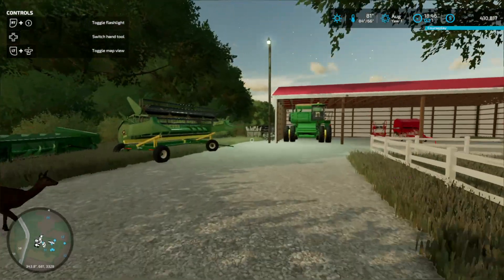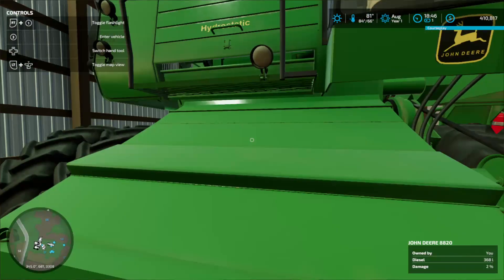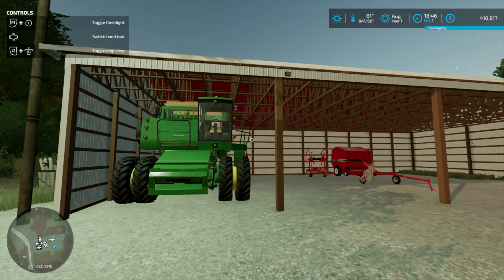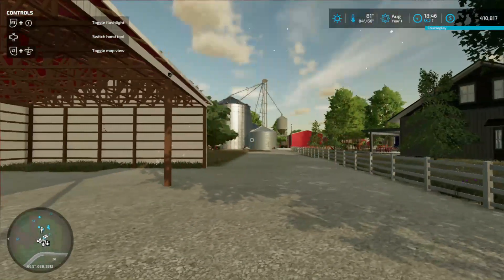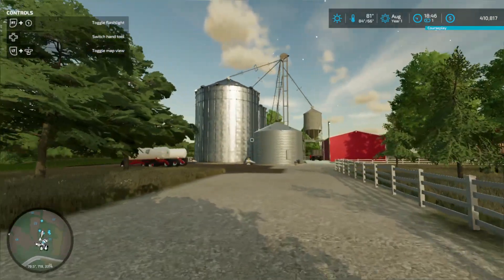This 8820 Titan 2 combine has got some hours on it - maybe two percent damage. I've probably got 45 minutes to an hour on it. I'm running this kind of setup for hay plus square bales. The reason I'm doing round bales, well you'll see when we get around here.